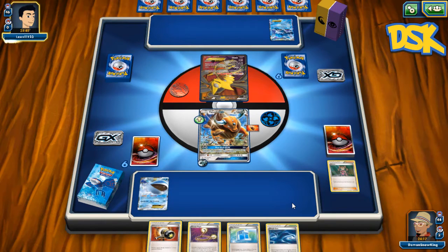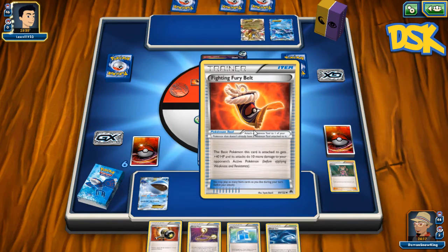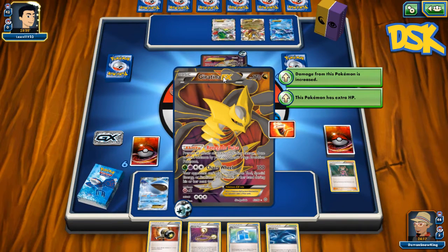Let's see what our opponent has — Glaceon, Tina. What else have you got? All the fun stuff. I'm assuming there's a Jolteon in there somewhere. There's a belted Tina, so she's at 210. Yep, 210. And there's another Tina.